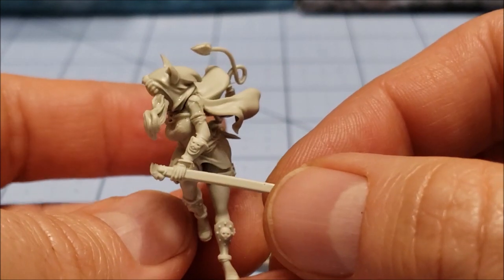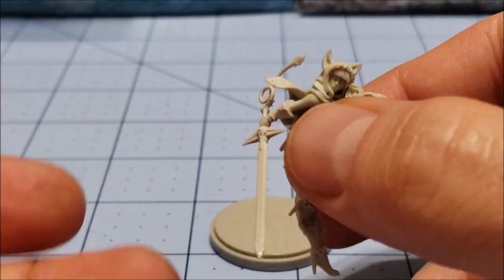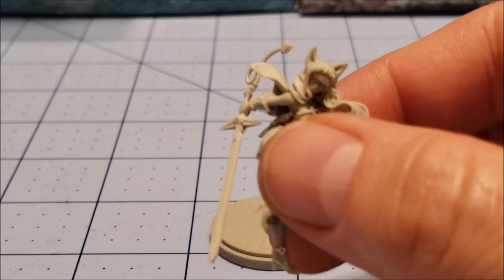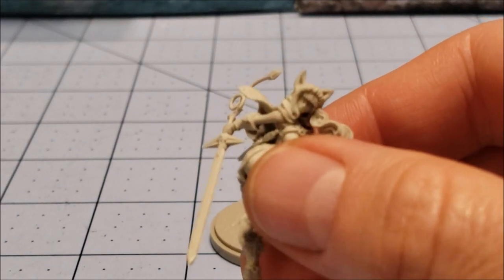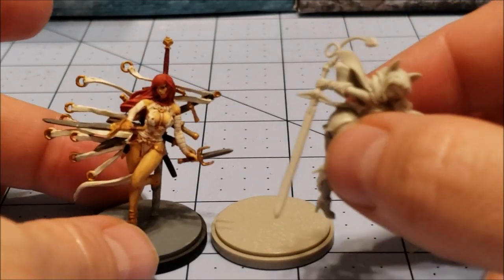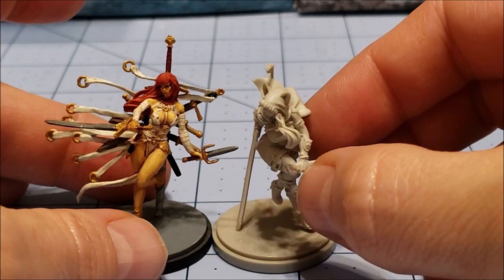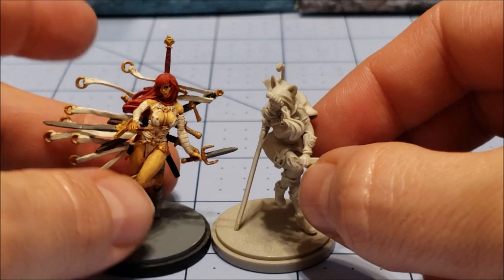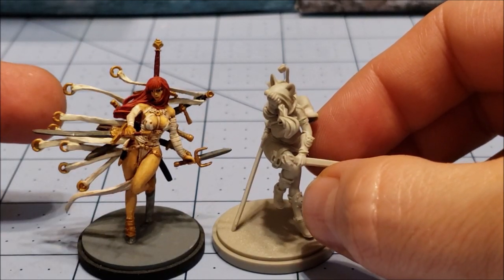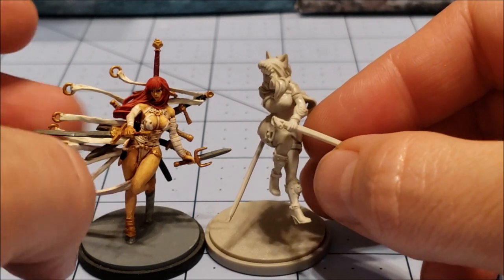Things just did not want to cooperate, which is sad because I really like the model. I like her pose — it's just kind of different. Even my daughter liked it, and usually she says my Kingdom Death models are inappropriate. But this one just did not want to cooperate with me. It really reminded me, in terms of how to put it together, of our blade dancer — White Speaker Seeker Blade, I'll look it up and put it in the notes — a similar thing where she's precariously balanced on one foot and a blade.